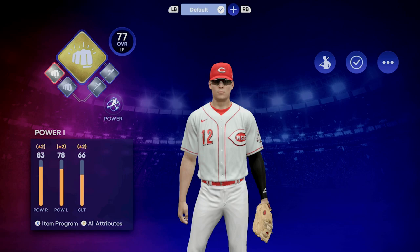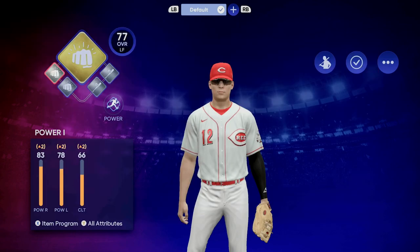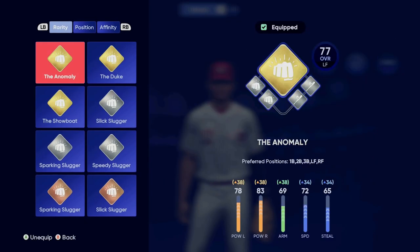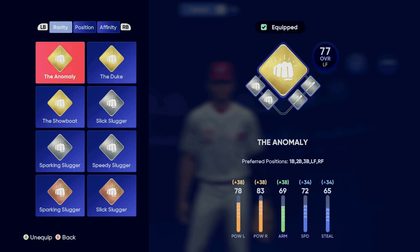What's up gamers, 650 here, and I'm back with another MLB The Show 22 Road to the Show series video. Ryan Gamer has been on an absolute tear lately in Double-A ball. I've already unlocked the gold archetype for the Speedy Slugger, which is going to be the Anomaly. The Anomaly, the Duke, or the Showboat gives you more contact, really good contact and power, but I want speed.